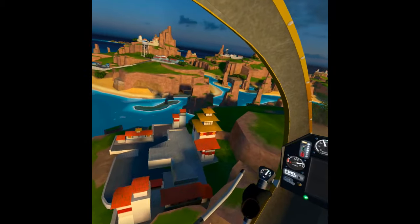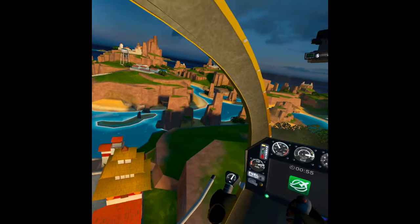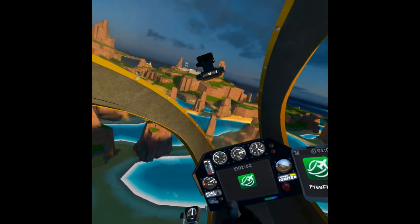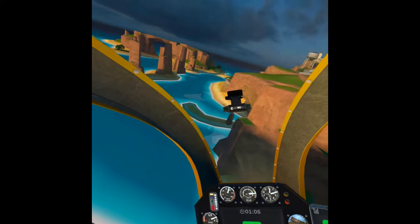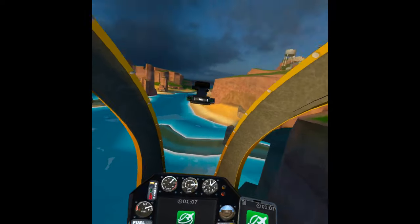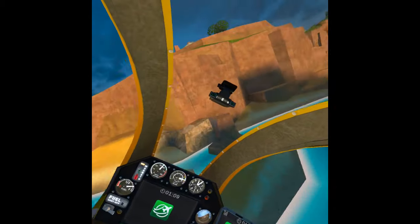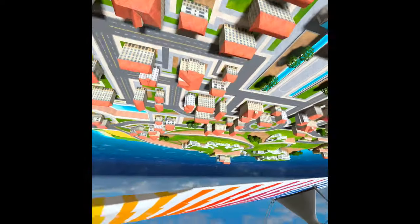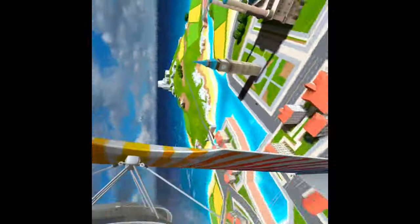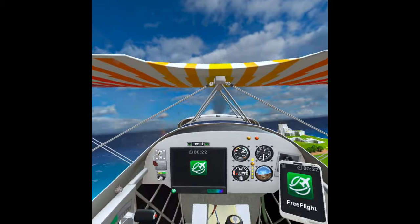To progress through the game you basically have to earn enough money to buy new airfields and new aircraft by doing different missions like popping balloons, going through assault courses, and even dogfighting. The game also features a multiplayer mode online with the P-51, where you can dogfight with friends or strangers.